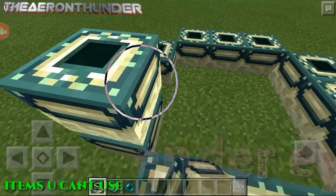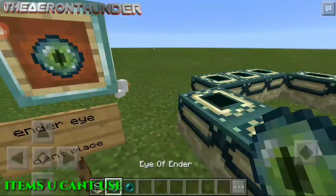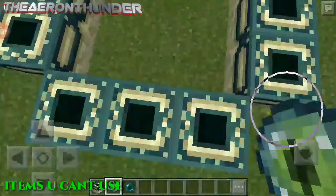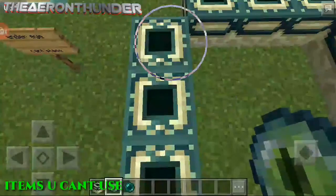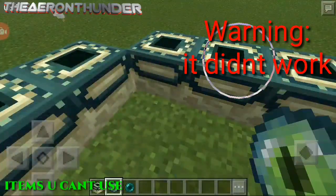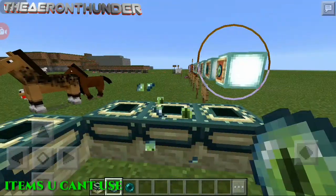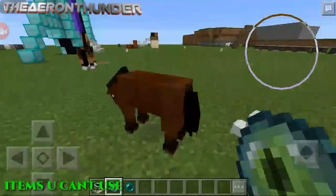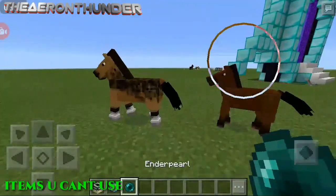I know many of you wanted to know about this leak — specifically whether we can get inside the End. The real thing is, we can't. First, we can't put the ender eye on the end portal frames. That's the bad thing about it. There's another glitch with the ender pearl and ender eye — they can hurt you, but they can't die.